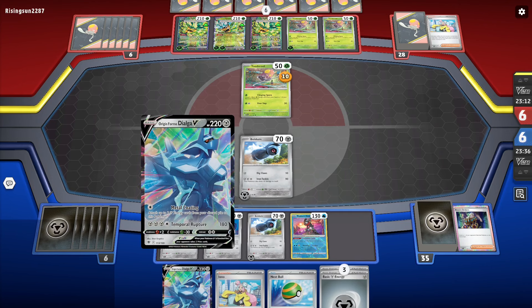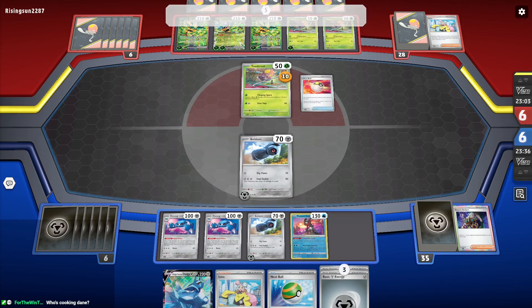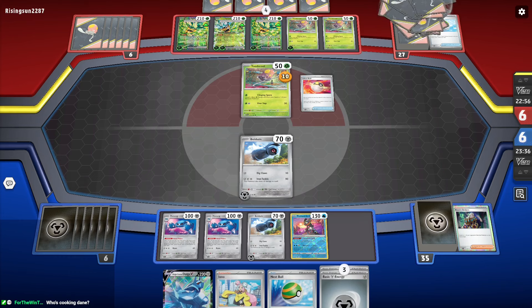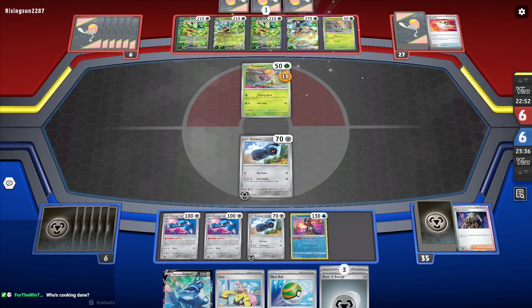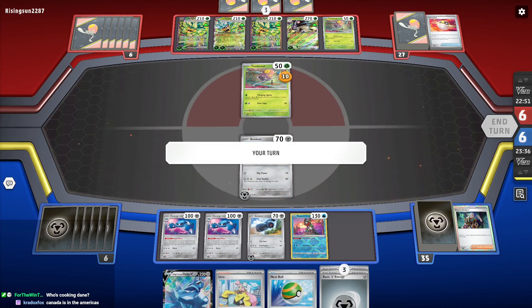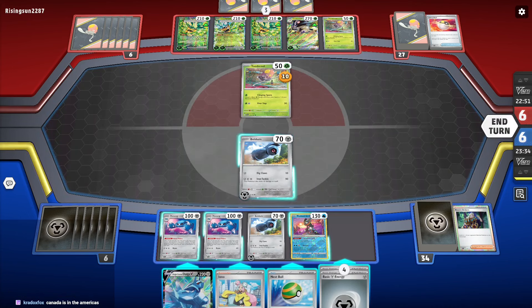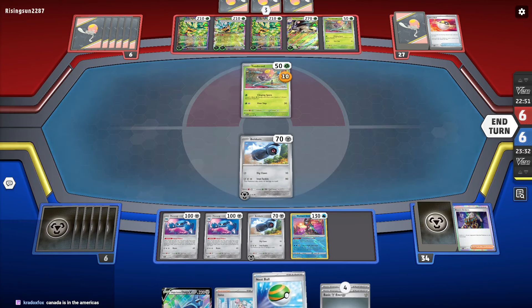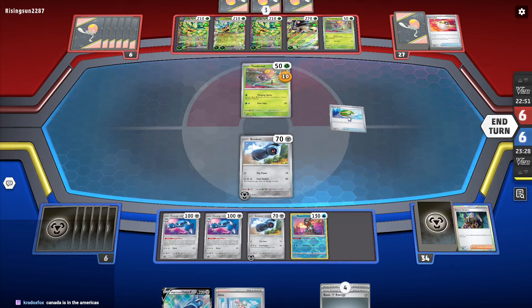I think the Dialga is not good here. I'm going to go out on a limb and say the Dialga is probably not good in this instance, because we weren't able to get it up and running early. We're gonna take an Ogre with Iron Tackle.